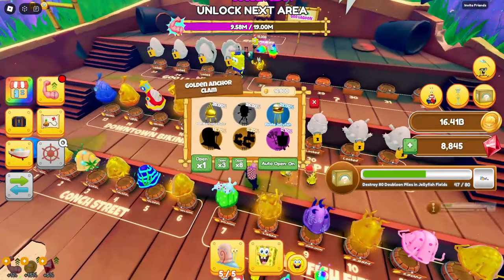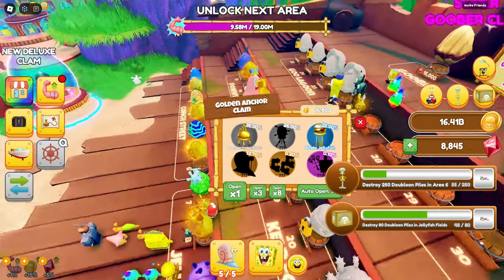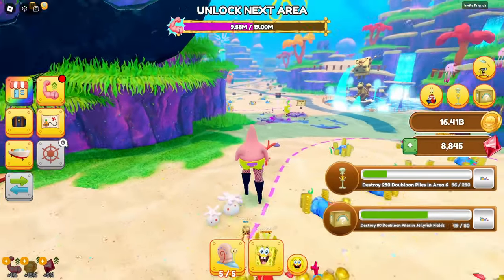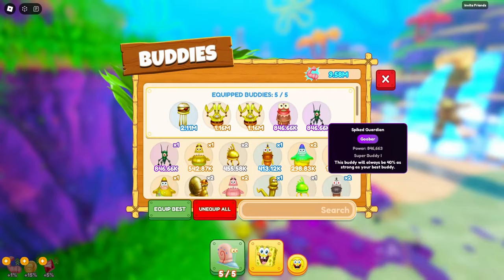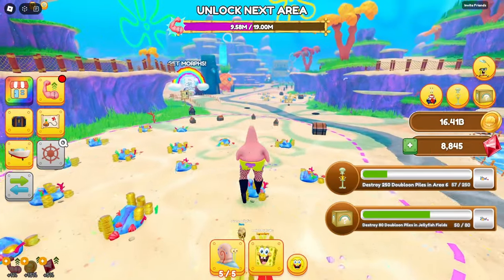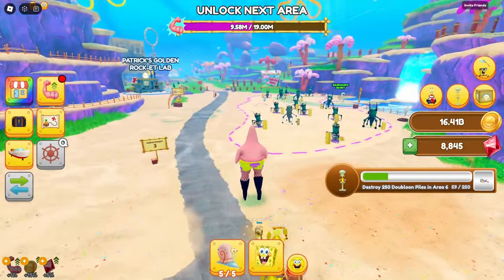In certain parts you have to use the doubloons you get to move on to the next area. It's not even doubloons I need — I need more power for my little guys, which I get the buddies from opening clams. I got a lot of them, and my main big one is the pirate jellyfish somehow, because it's just a rare one. Over here we can see SpongeBob and Patrick and Squidward's houses — pretty classic locations.